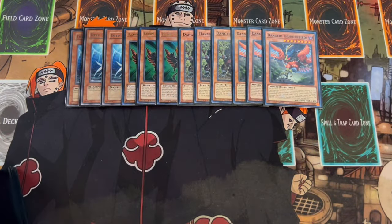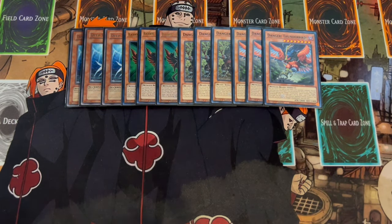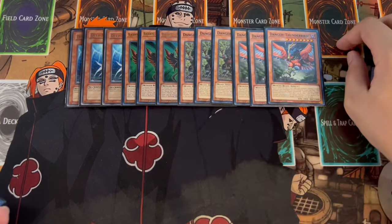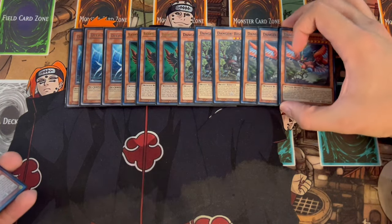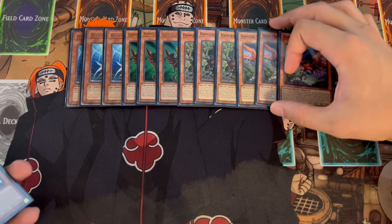We're playing 3 Danger! Bigfoot and 3 Danger! Thunderbird. I decided to max out on Thunderbird — it's really powerful and underrated in today's format. People are always setting cards even if it's one or two, and Thunderbird is going to get rid of that for you. These are board breakers for you as well as draw power. Level 8 of course with any of your level 2s is really important. These can make rank 8s as well. Bigfoot pops face-up cards; Thunderbird pops face-down cards.